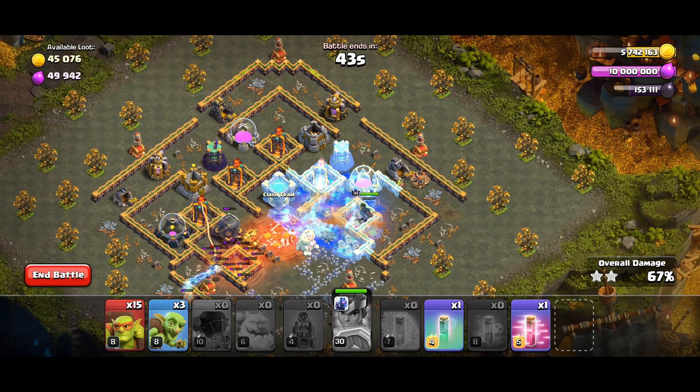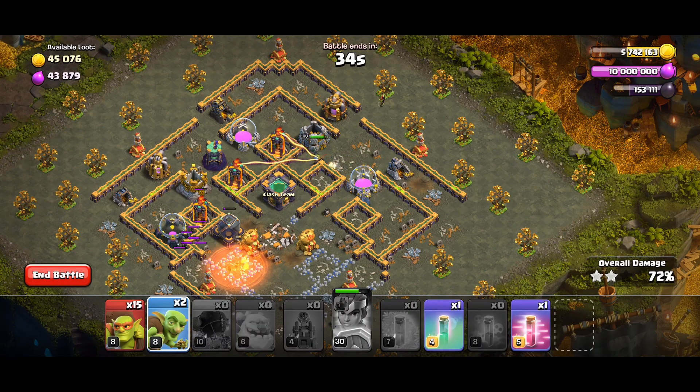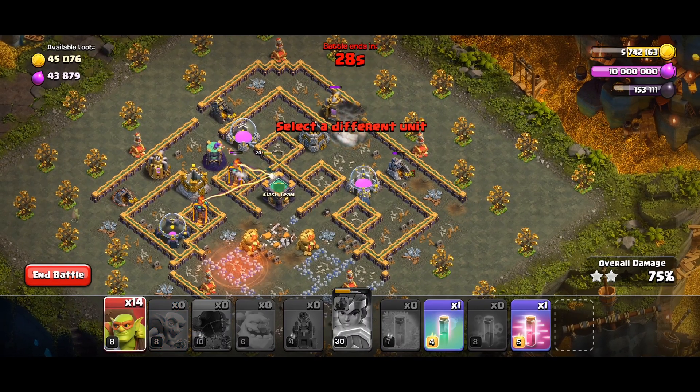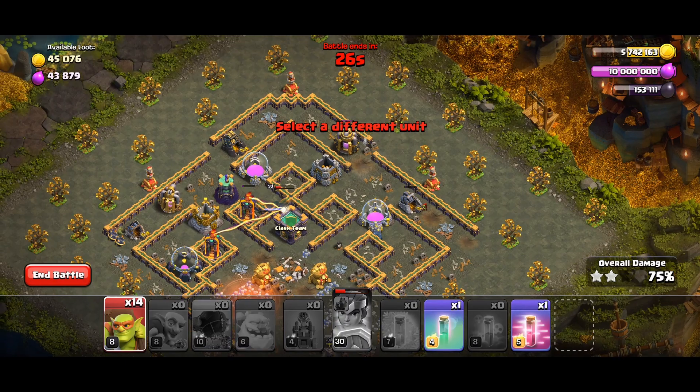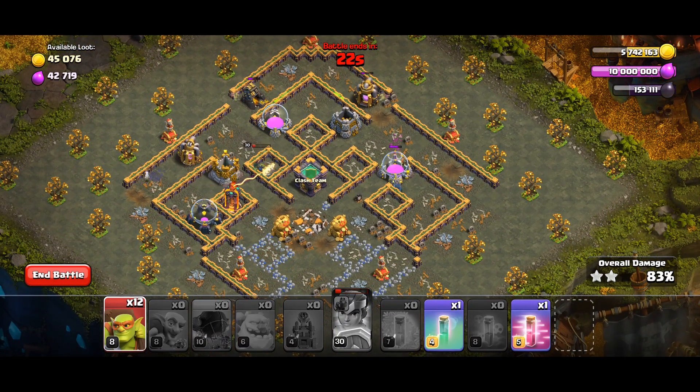Let the super champion destroy — wait, what is he doing? He's not destroying that. Then put some goblins to keep progress going slowly so you won't run out of time. Yes, grab some goblins and let the super champion destroy.